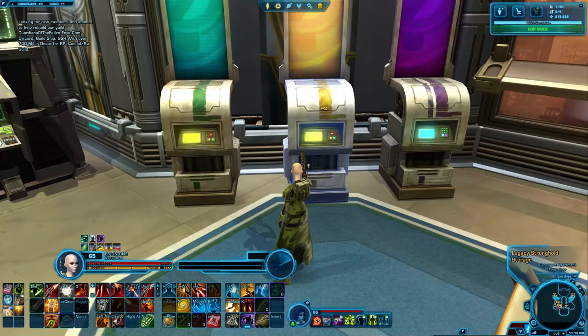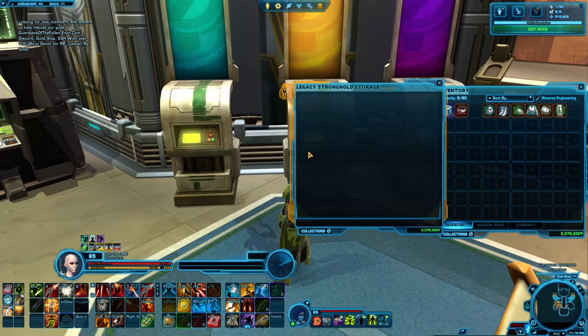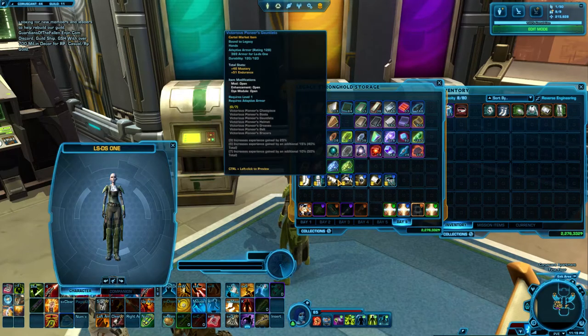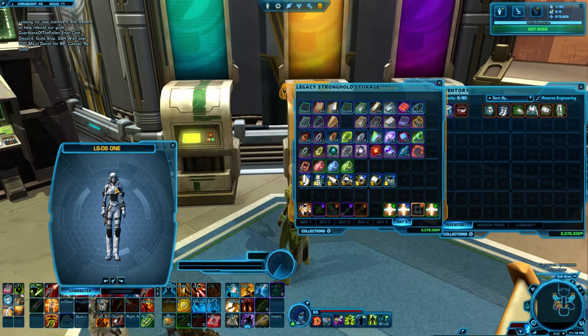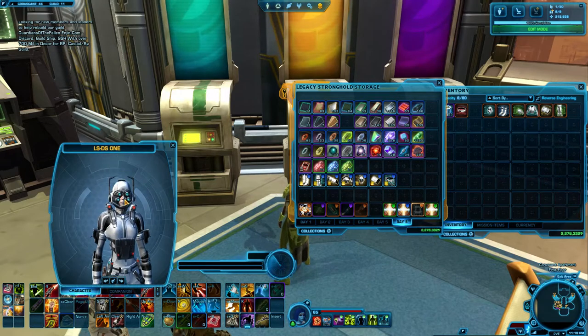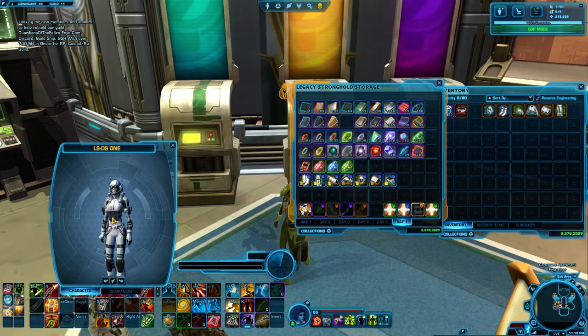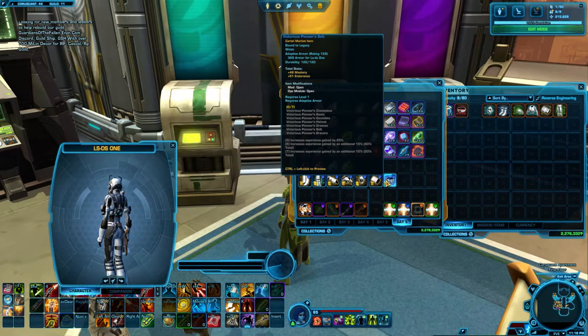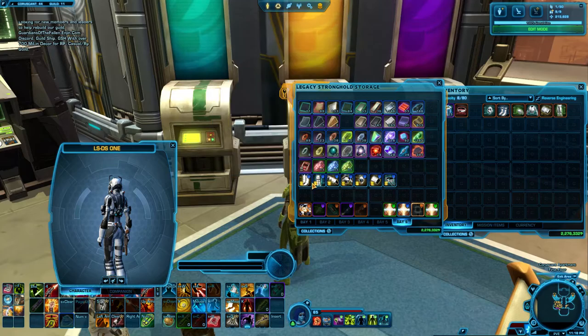I can show you guys the XP boosting set as well in my legacy bay if it doesn't freeze. So here it is. The design isn't super great — especially the headpiece, wonderful headpiece there. But you can tell the set bonus is really good. It gives you 50% total XP gain. I thought it was higher than that, but I guess not. Still, that's pretty good when you combine it with other XP boosts.